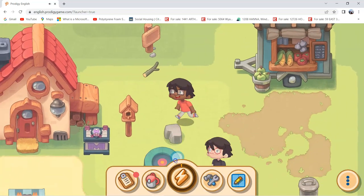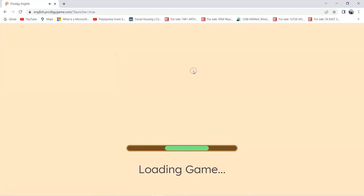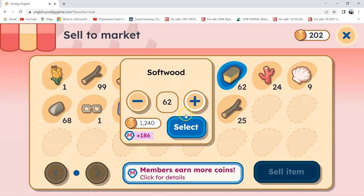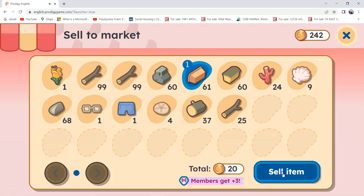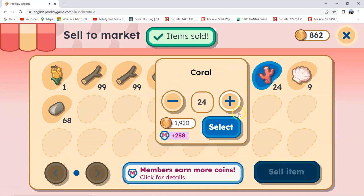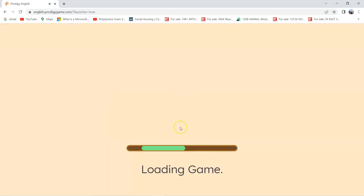We just need some more coins, so we have to go to the market and sell there. Let's click on the shopkeeper. I can say I want to sell, buy, or nothing — I want to sell. So I'll sell all the excessive softwood and hardwood. I also sold some glass, sand dollars, and coral.